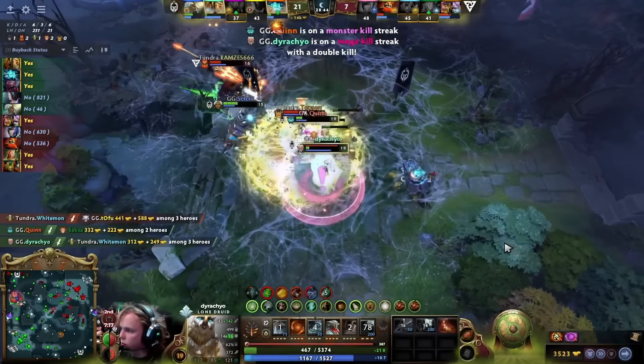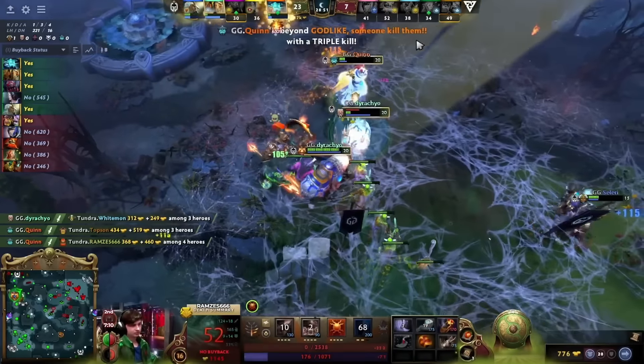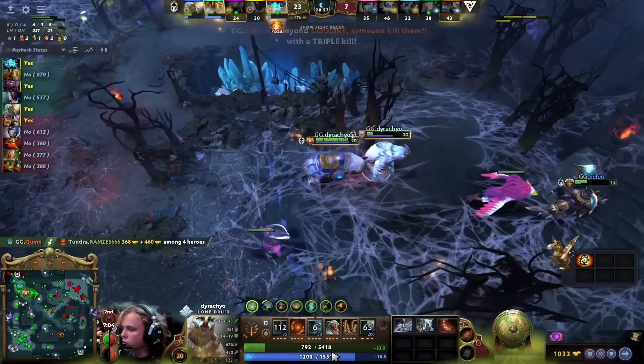Soxa dies for the hundredth time this game. Duraccio continuing to right-click away with the Echo Saber. Ramses, the last remaining member of Tundra, about to fall. Full team wipe for Gaming Gladiators — and Quinn is beyond godlike: 10, 0, and 9.